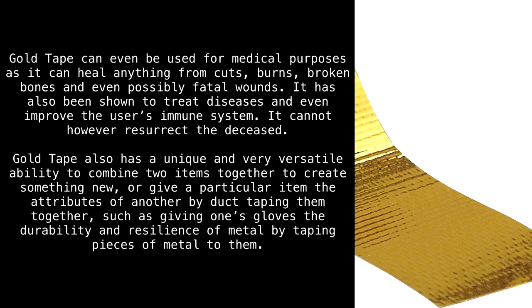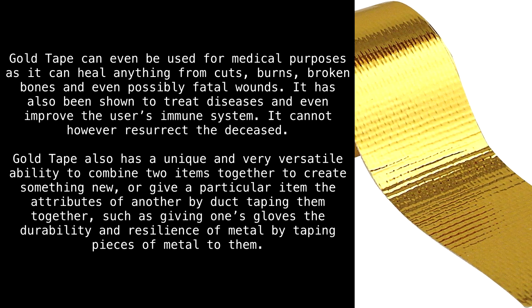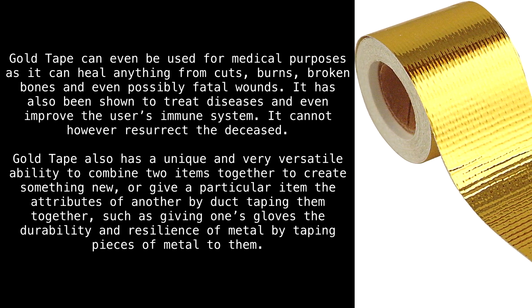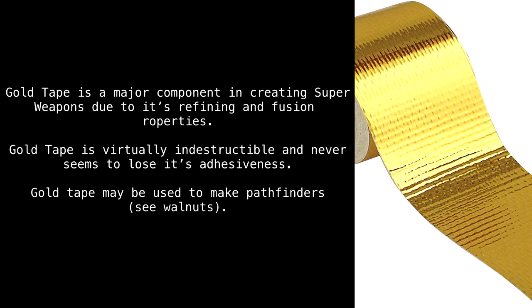Gold tape also has a unique and very versatile ability to combine two items together to create something new, or give a particular item the attributes of another by duct taping them together, such as giving one's gloves the durability and resilience of metal by taping pieces of metal to them. Gold tape is a major component in creating super weapons, due to its refining and fusion properties.